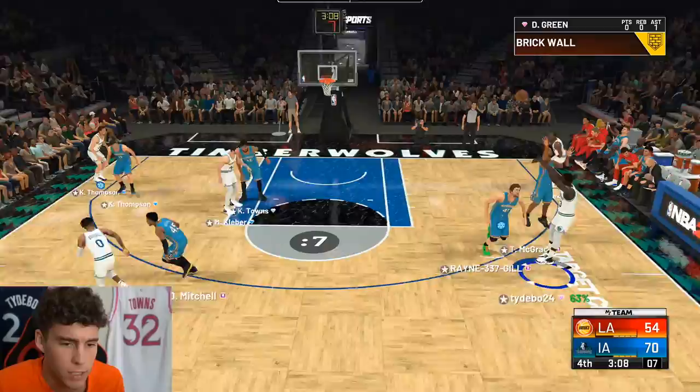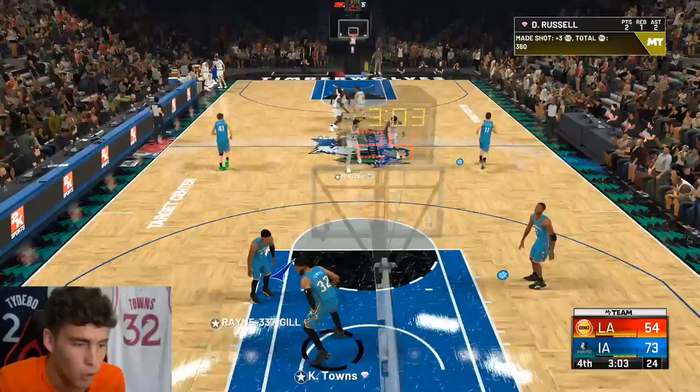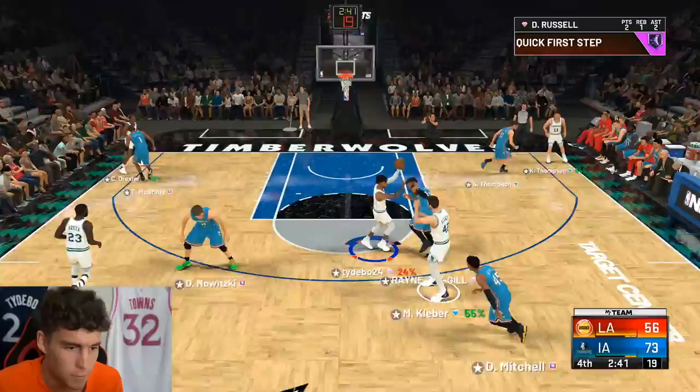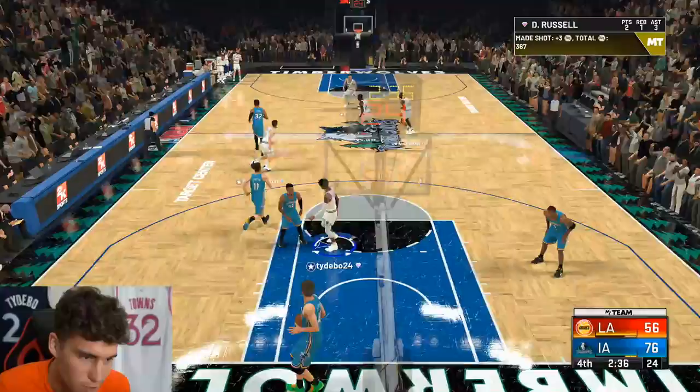Draymond and Maxi can both handle the ball, which makes it very easy on all my other guards. We're gonna give him a couple more possessions. If he hits a three here he'll stay in the game — and he hits a green light there, still doesn't get takeover. But once I figured out that release timing, he's really been lights out.